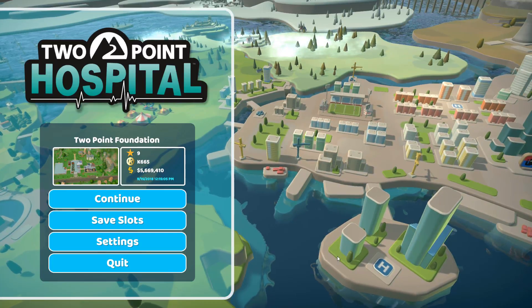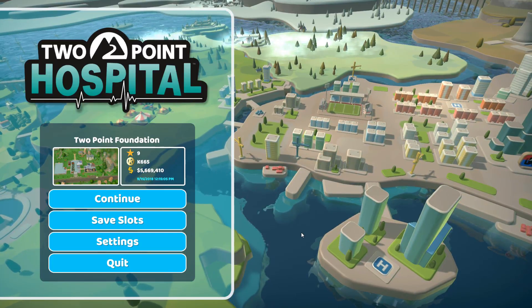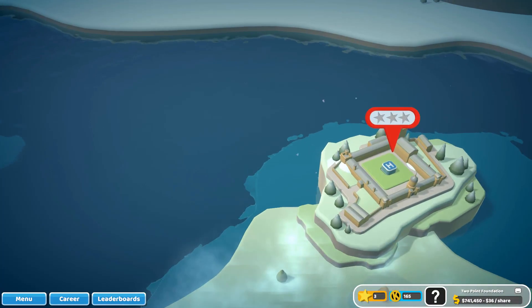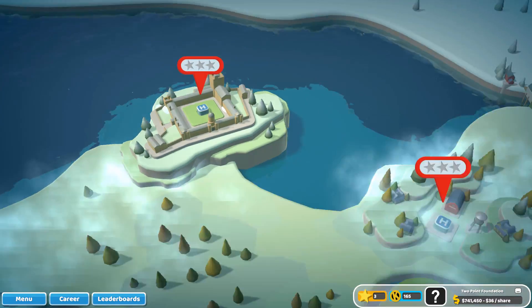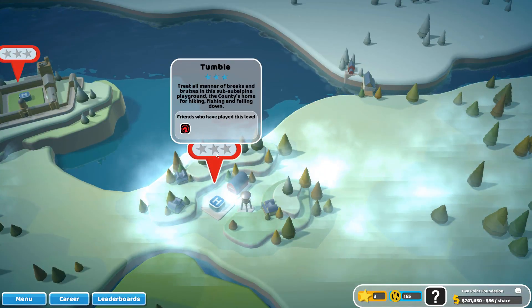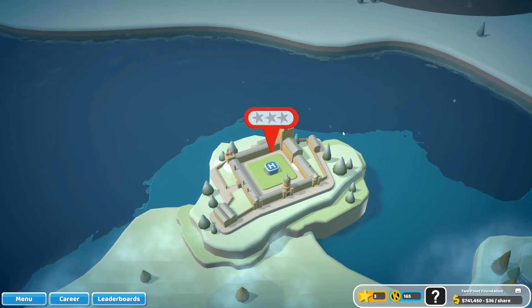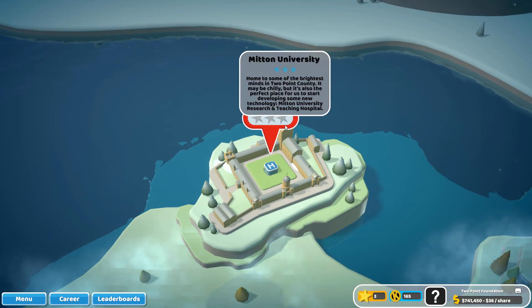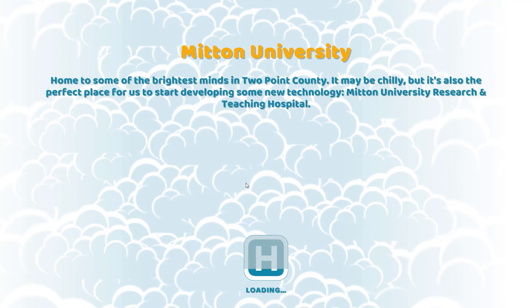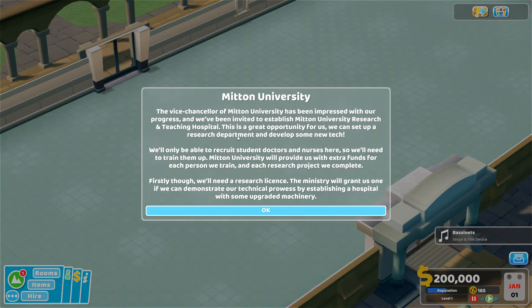Welcome to Let's Learn Two-Point Hospital. This is Attican, and welcome back to Two-Point Hospital. We had just finished fluttering up to one star, which opened up two more hospitals for us: Mitten and Tumble. Tumble is basically about fractures because everybody falls there — it's a hilly, cold place. We're going to go to Mitten University because that is a research and training hospital, and the research part is what we're really after here.